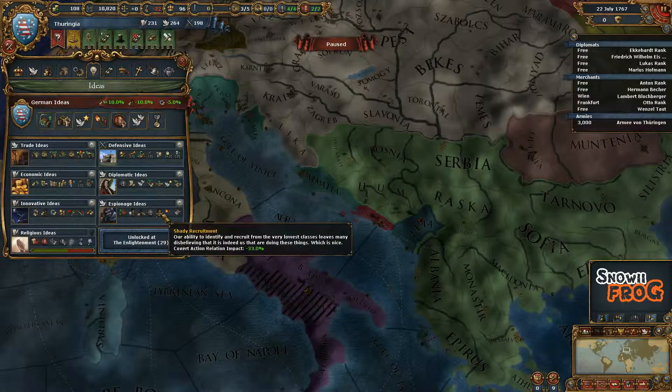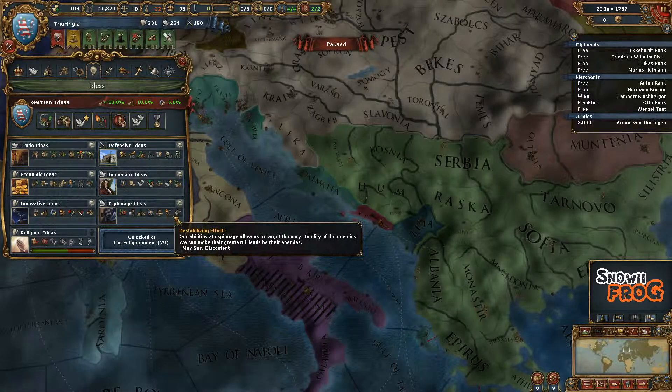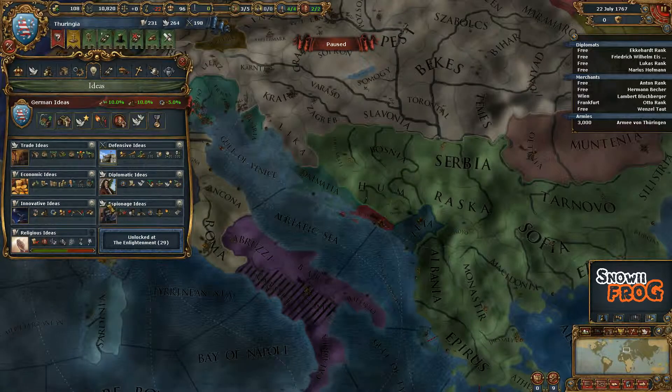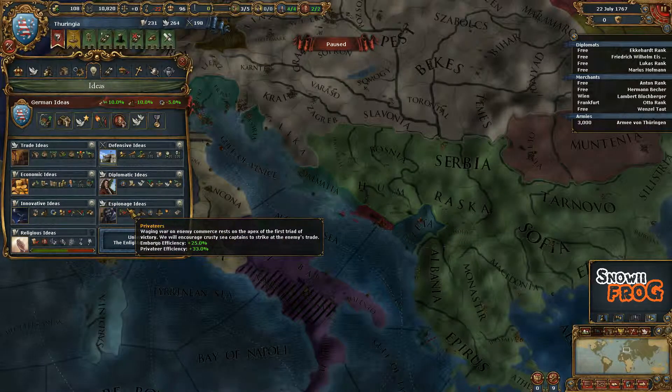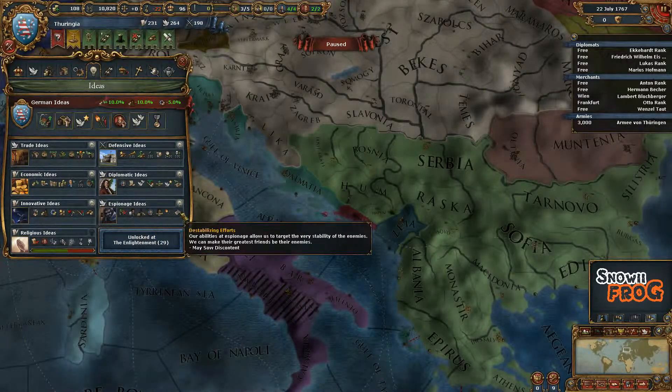Well, you need the idea of destabilizing efforts, which is almost the last one — the second to last in the espionage tree. And the espionage ideas were moved in the Wealth of Nations DLC, so it's now a diplomatic idea, so remember that.